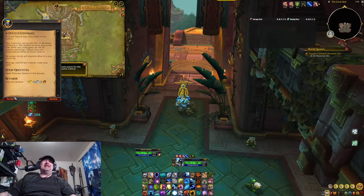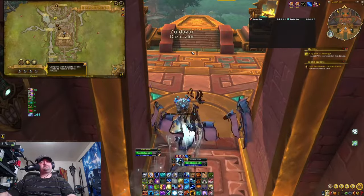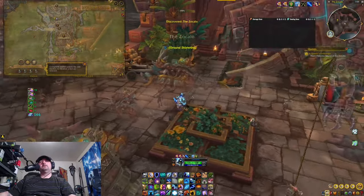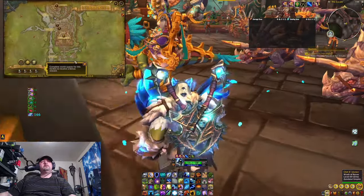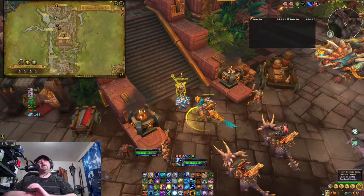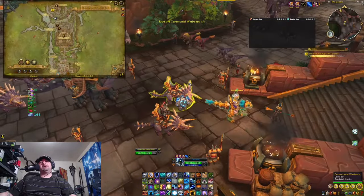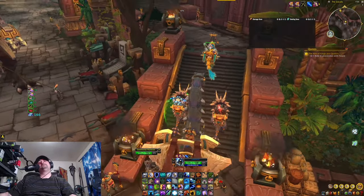He asks 'Which Loa do you bargain with?' We're going to meet Princess Talanji at the Zocalo. We then hop on an air transport here. We hear about the coronation — it's been centuries since the Zandalari have crowned a new ruler. She is going to claim her throne, and the Loa will weigh and measure her worthiness. We're then given a special role as her witness.